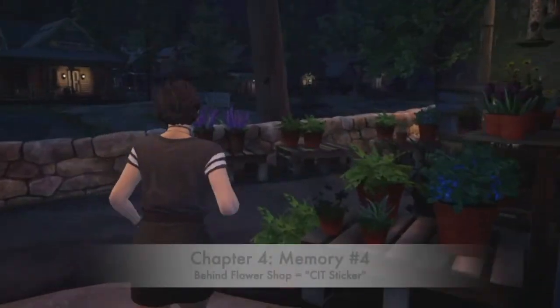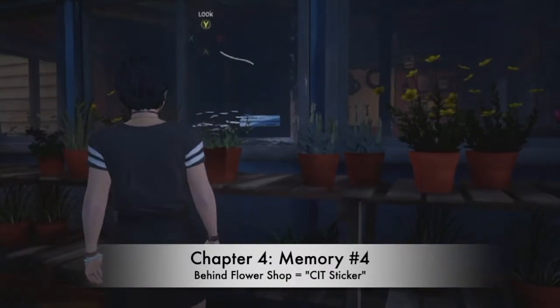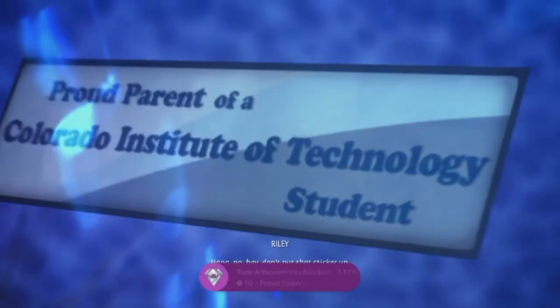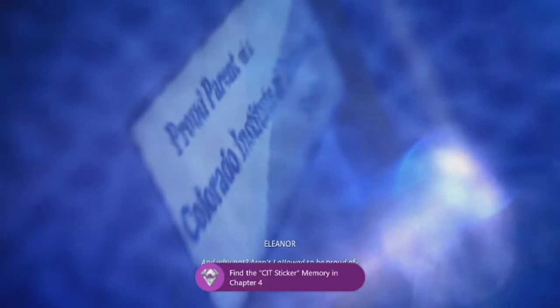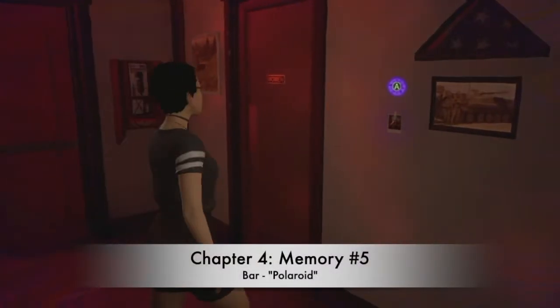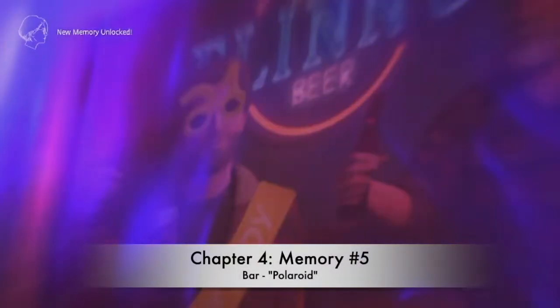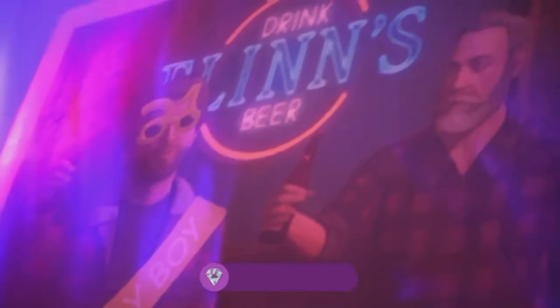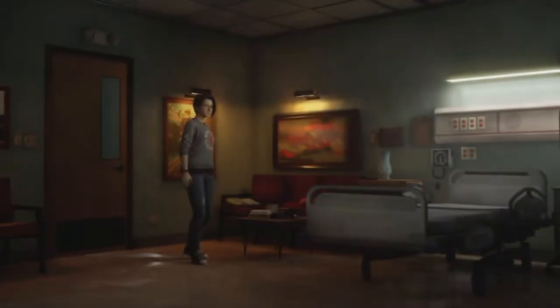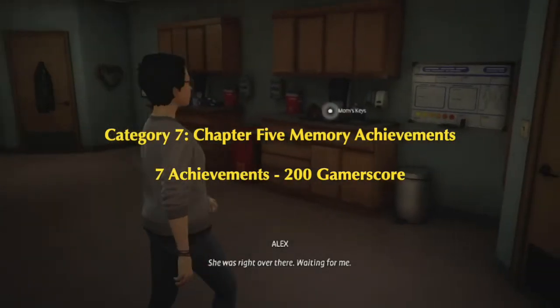After leaving the festival and entering town, go past the flower shop — there's a CIT sticker on the glass at the back of the shop. Then go to the bar, head into that same hallway, and look at the polaroid on the wall for the polaroid memory. Once you have all of them, you'll get Emotional Archaeologist for chapter four.